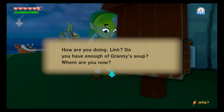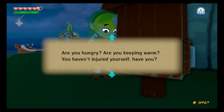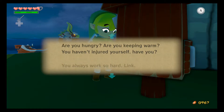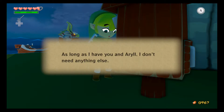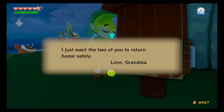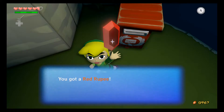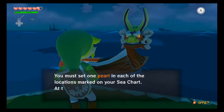We have a letter — from Beetle. It reads: 'How are you doing Link? Do you have enough of Granny's soup? Where are you now? You may be closer than I suspect. Are you hungry? Are you keeping warm? Have you injured yourself? You always work so hard Link. Do you have enough rupees? Your grandma doesn't have a lot, but I'm sending you everything I've saved up. As long as I have you and Ariel, I don't need anything else. I just want you to return home safely. Love, Grandma.' Twenty rupees — yay!